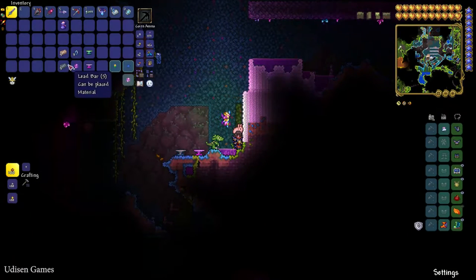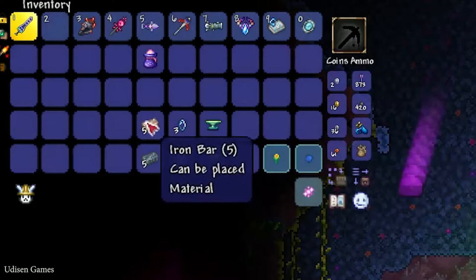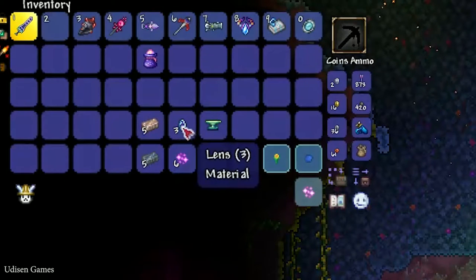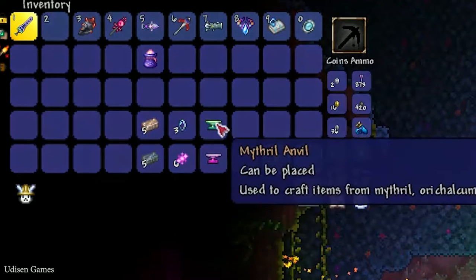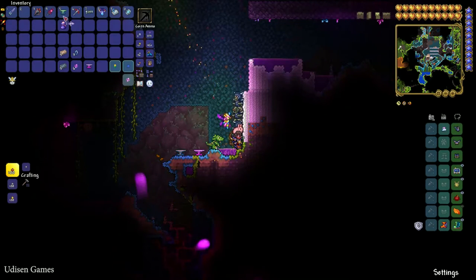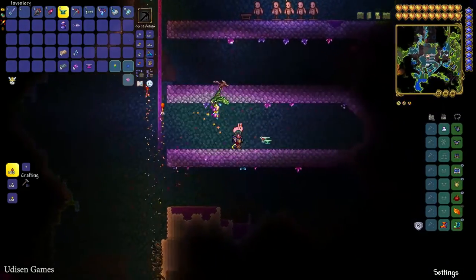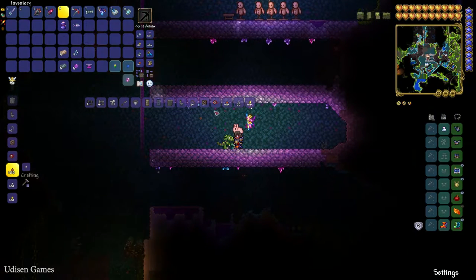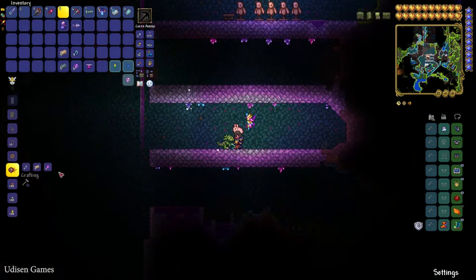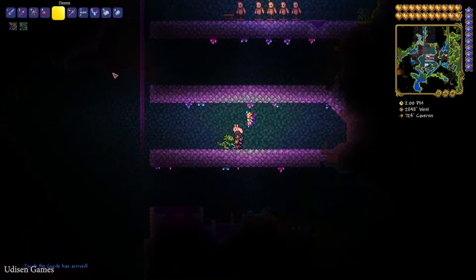You must collect six Souls of Light, plus five iron bars or five lead bars. So the required materials are: three Lenses, six Souls of Light, five iron or lead bars, and a Mythril or Orichalcum Anvil. Place your anvil, stand near it, and craft the Mechanical Eye.